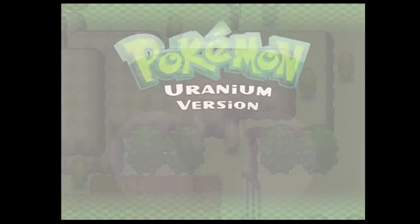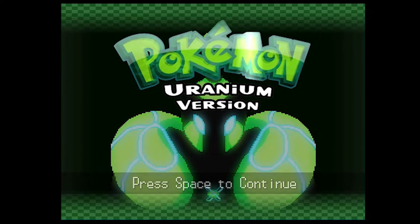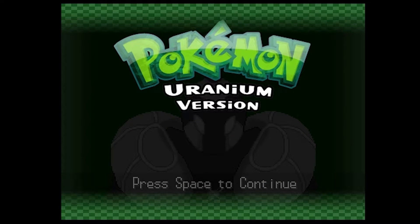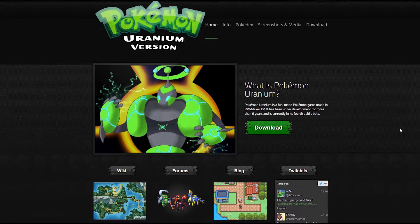Okay so Pokemon Uranium - I managed to just completely go off topic, so I decided to do this edit after the video. The video is actually completed for me right now, so I decided to go to the website to show you the Pokemon Uranium website. Uranium is a nuclear substance, and you know what that means - nuclear type Pokemon! That's a cool new thing they've added.